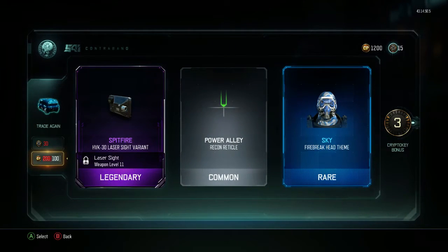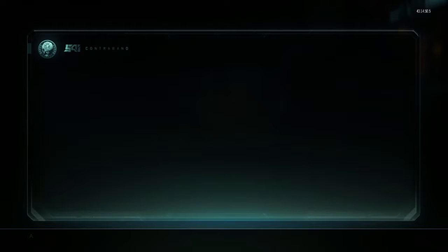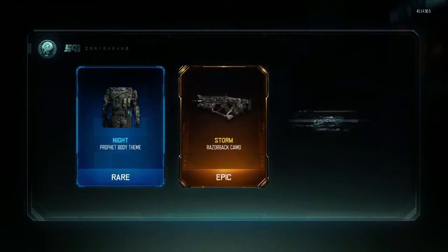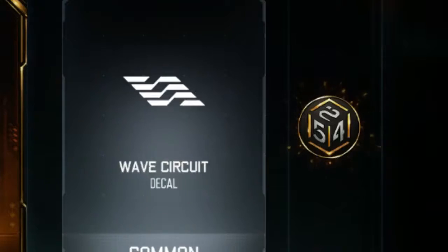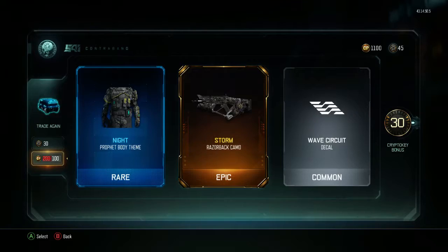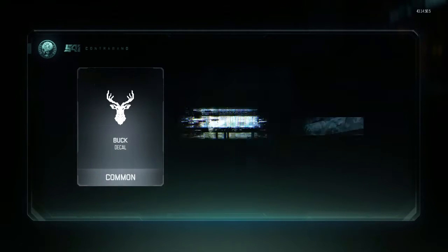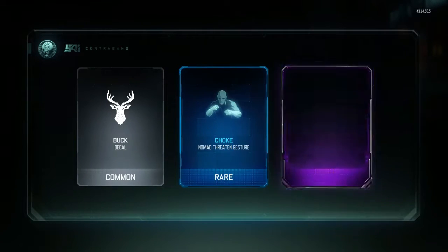Next drop we got variants — this one was not as good. We got sky on the Fire Break, that's a really nice-looking camo. Storm on the Razorback, not bad — storm is really awesome. 30 crypto key bonus — oh yeah! That is awesome, that's a whole rare supply drop.